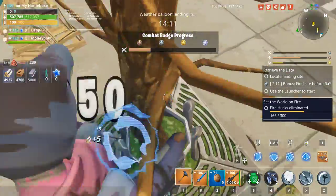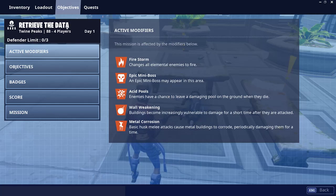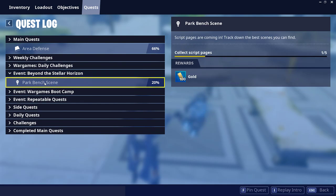Hey, what's up guys and welcome back to my YouTube channel. In today's video we're going to be looking at the quest from the Beyond the Stellar Horizon event — it says collect script pages, and it's called Park Bench Scene.